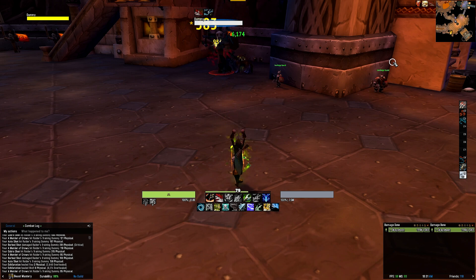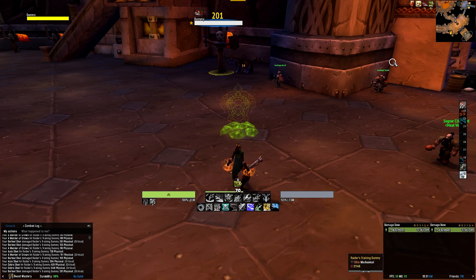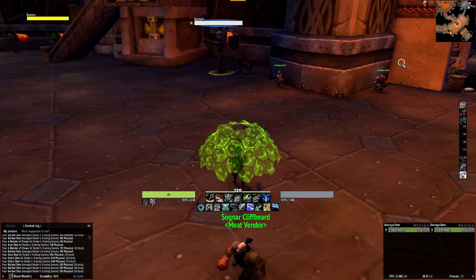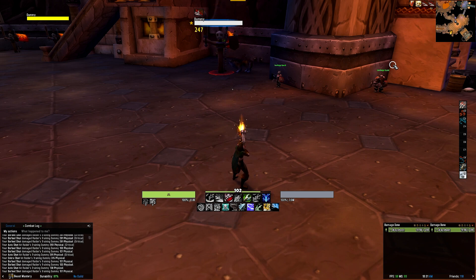The core abilities tracked here are Kill Command, the two charges of Barbed Shot, Bestial Wrath, Kill Shot which glows when it's usable, Chimera Shot and Murder of Crows if talented, and it rounds off with your covenant abilities. The covenant abilities will change depending on which covenant you picked. If you'd like to track an unused trinket in this row you can — my how-to-install video will show you how to customize it.